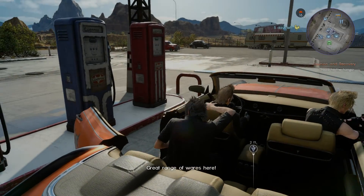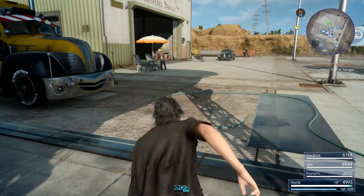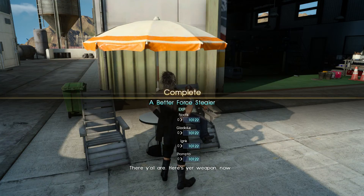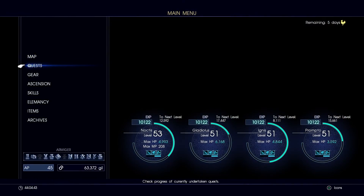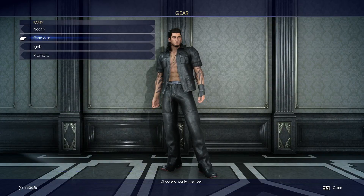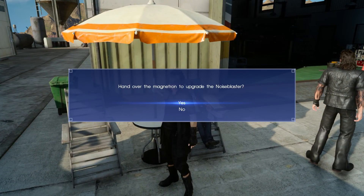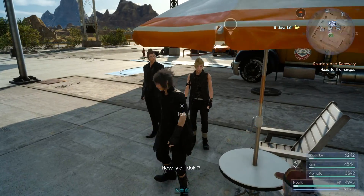Great range of wares here — paradise for a technophile. Let's go talk to Sid. He gives us a better Force Stealer — Force Stealer 2. It can no longer be upgraded. Let's see how good it is: it's a two-hander with 463 attack, 308 health, and 11 to magic. We're taking that. Now let's see what else Sid can upgrade — we hand over the Megatron to upgrade the Noise Blaster.